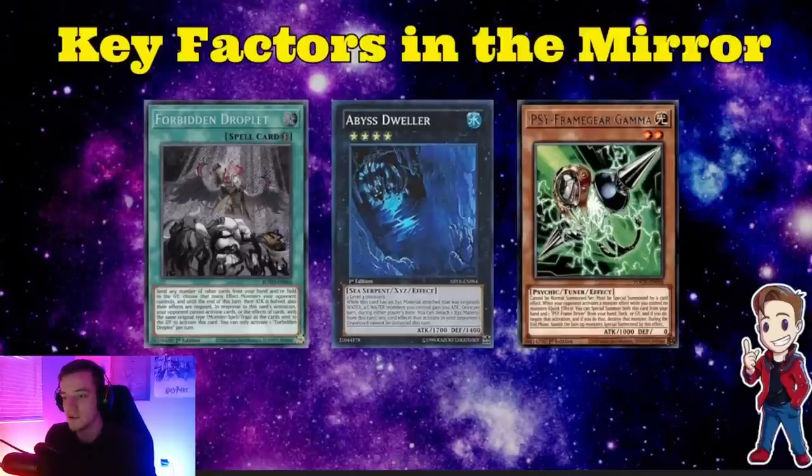The next key factor is Droplet or Gamma in the sideboard — you have to run these because of Dweller. I have Imperm currently in my deck list but I'm swapping it out for Droplet. Droplet is so much better because your opponent could just have Elf pointing at Dweller and you can't Imperm it. So you need Gamma or Droplet to shut down the Dweller. The Dweller is so impactful against the mirror match — it's almost something you have to pass against. Even if Dangers get sniped out of your hand while Dweller is live, you can still extend through a lot of what's going on, especially if you hard-open Super Poly.